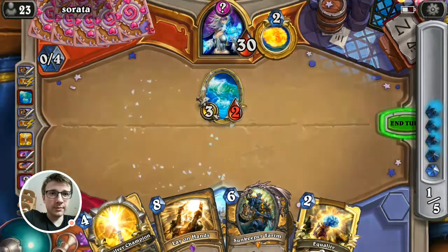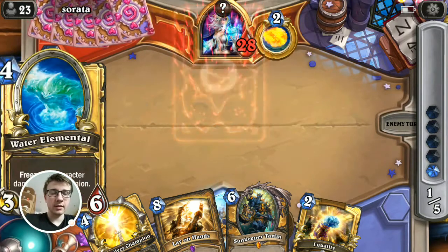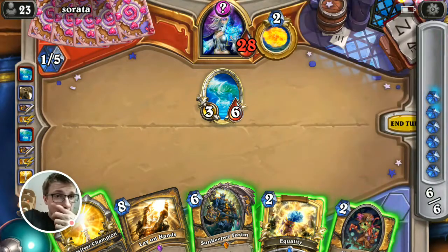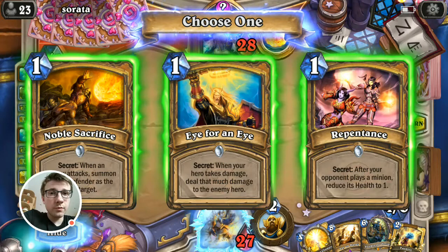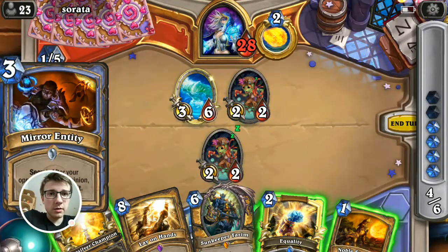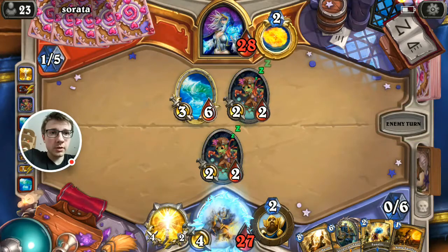If this is not a counterspell — it's not. Another one, this is interesting. Let's go for Hydrologist — Eye for Noise. Good option against this mage. But maybe let's go for Noble Sacrifice here. So this is this. I'll go for Champion here.